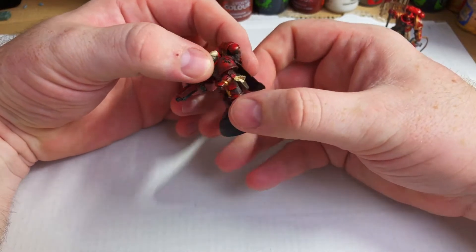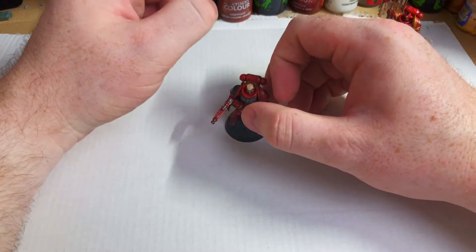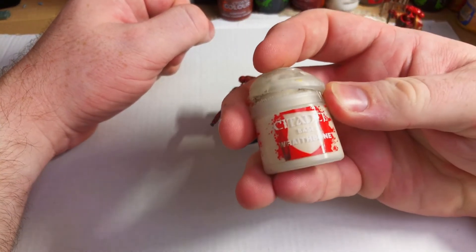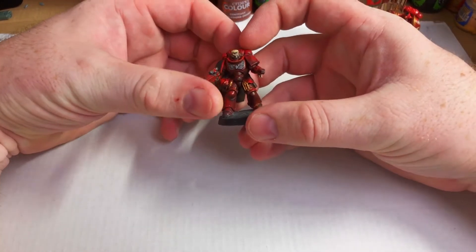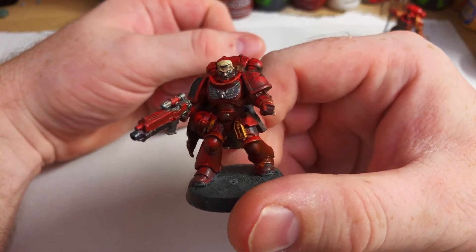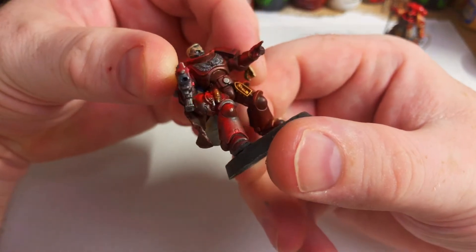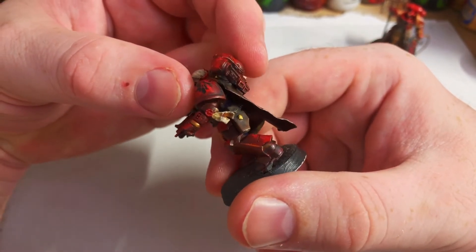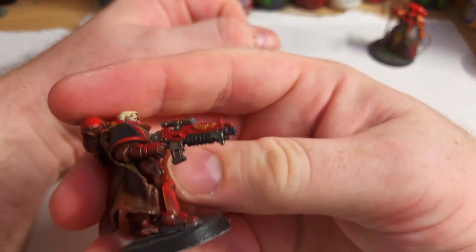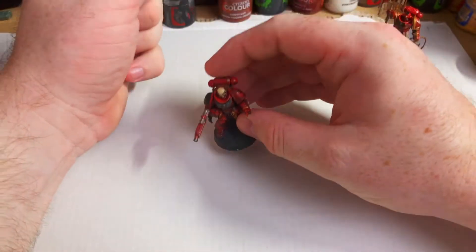So I sprayed in black, and did a zenith highlight over the top with the spray version of Wraithbone. And then I painted in red. I actually spent a lot of time getting it right, put a lot of detail in. Did highlighting, edge highlighting, which I've never done before. Tried to make the most of this cape, and did more detail on the bolter.